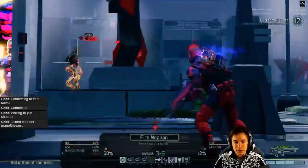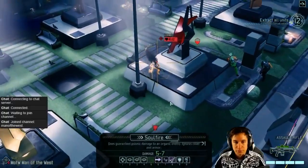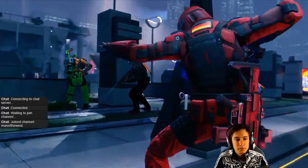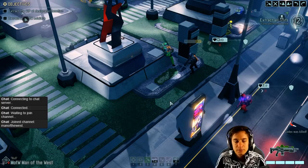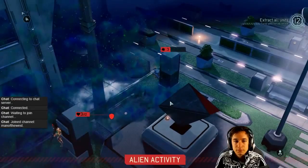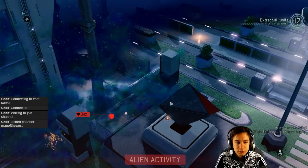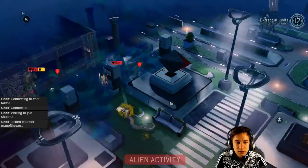60% chance of hitting here. All right. Spawn down. Nice. Three poison damage. Was it acid or poison? We don't know.